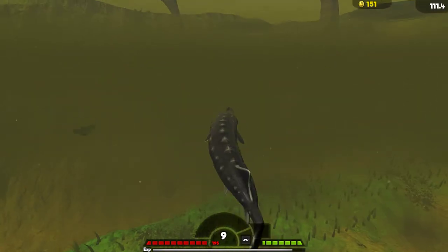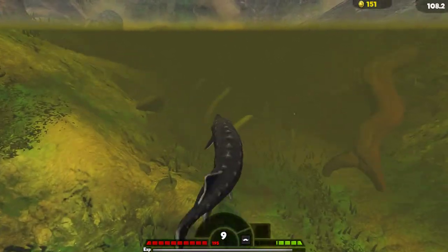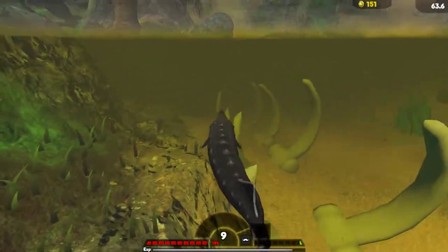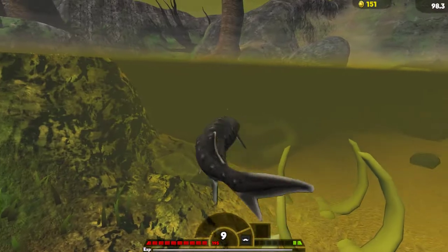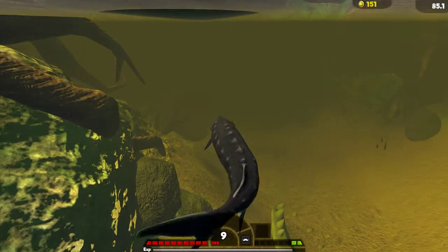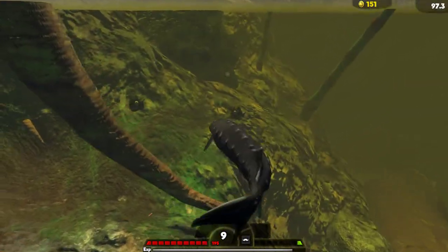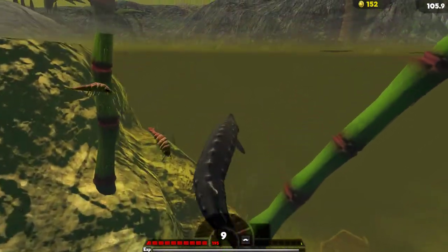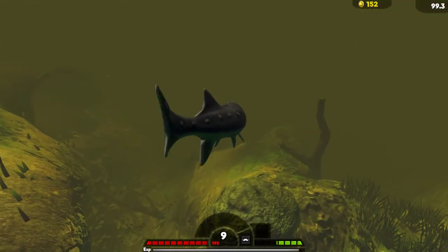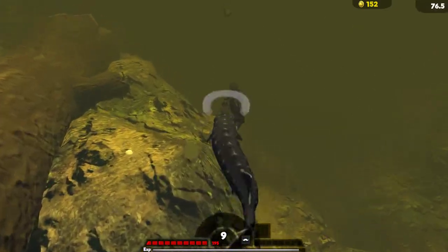Let's jump in. I think I saw the catfish around here. If the catfish is near, we're already almost level 10, so I think we could take out the catfish if we come from behind. Since it's on medium, it shouldn't be massively aggressive. This isn't a six-minute challenge — I'm just going to roam around and see how far we can get as a level nine and seven-eighths sturgeon.